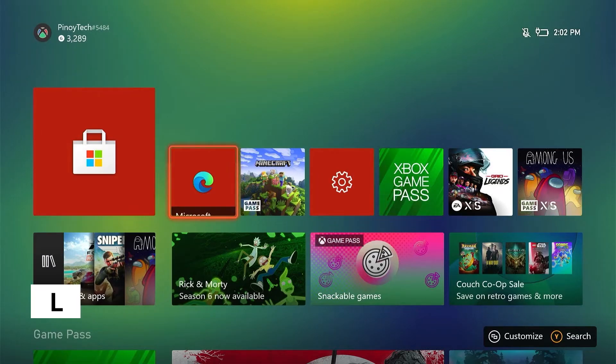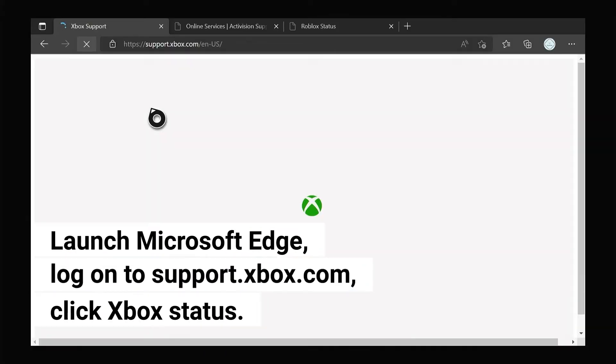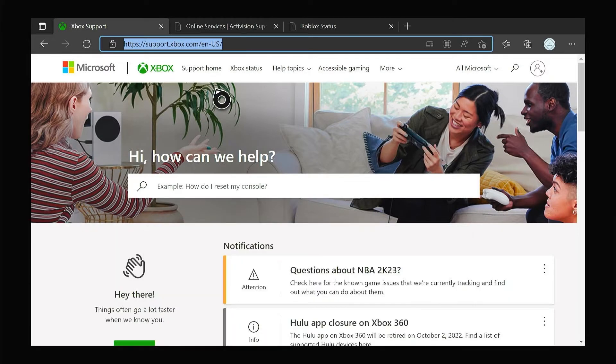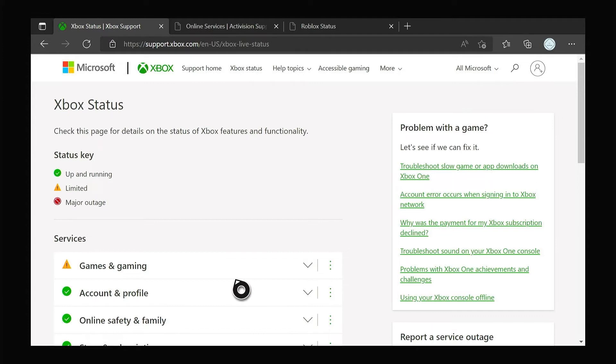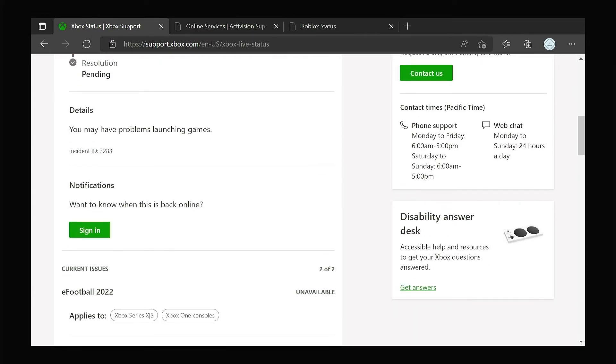Here's how you do it. Open Microsoft Edge on your console and log on to support.xbox.com. Once the page loads, click Xbox Status and then check if some Xbox services are down. When it comes to server issues, Microsoft will fix them, and if that's the case here, then you just have to wait until the problems are fixed.